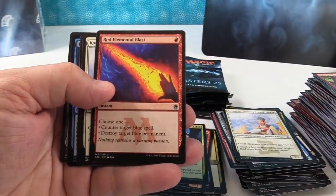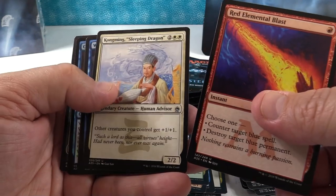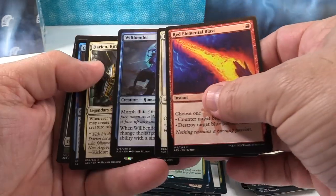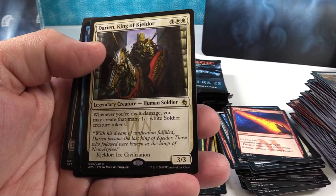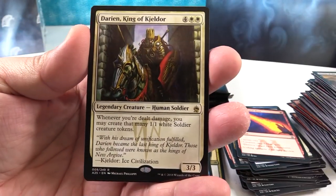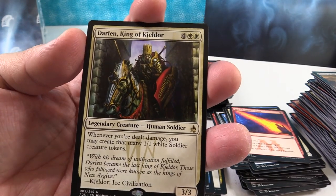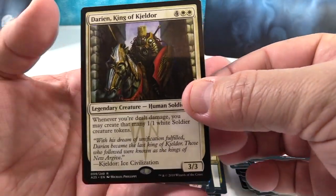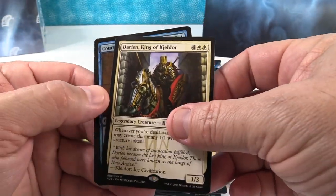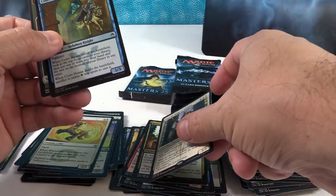What do we have? Red Elemental Blast, Kong Ming Sleeping Dragon, Will Bender, and Darian King of Kjeldor. That is a really cool looking card — reminds me of Faramir in Helm's Deep. I don't remember seeing him on any of the value lists, so I'm thinking he's not one of the top ones — but cool looking artwork. I'm gonna have to read the abilities on him.